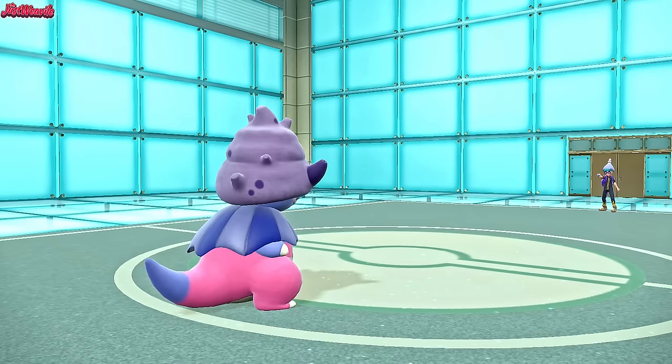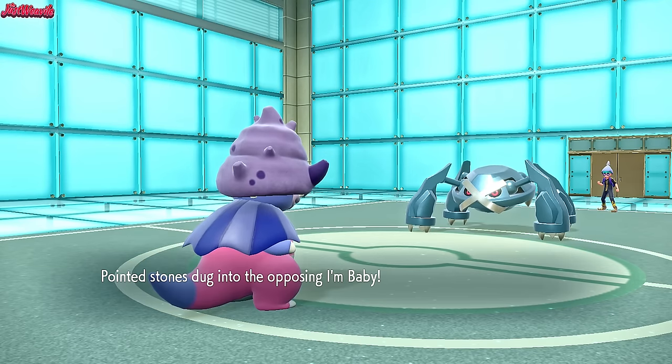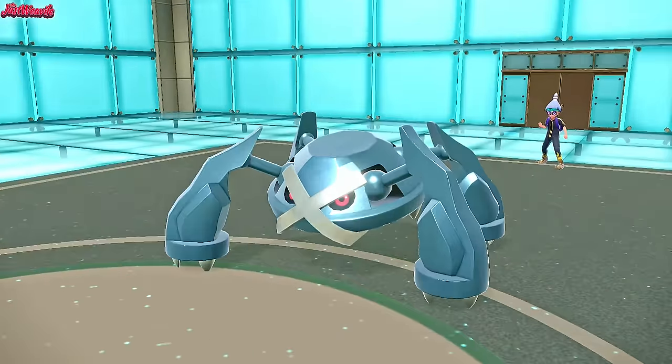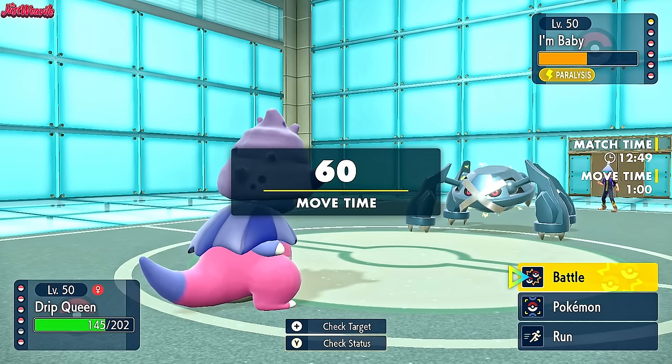What are we going to paralyze? Metagross comes in — makes sense because Future Sight is incoming. We go for Thunder Wave, which is definitely going to cripple the Metagross. I probably shouldn't have used Chill Reception there — I figured they'd wait one more turn. But this works out anyway.